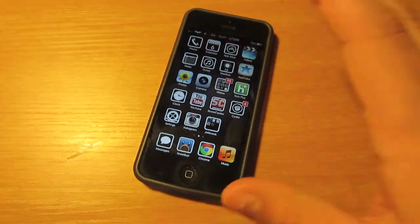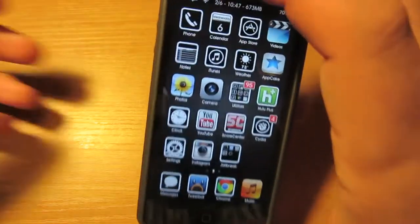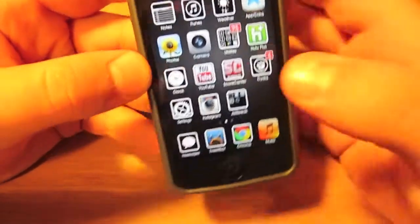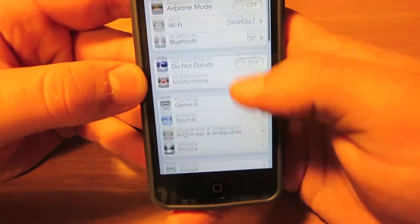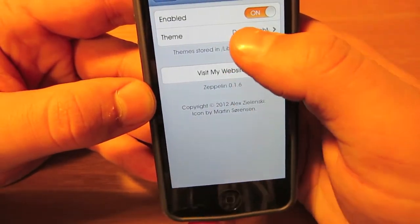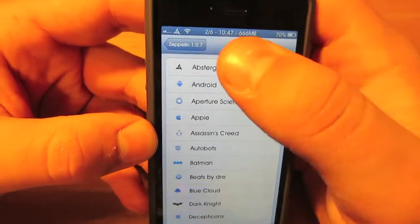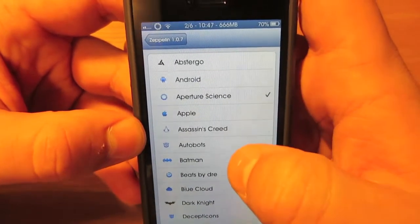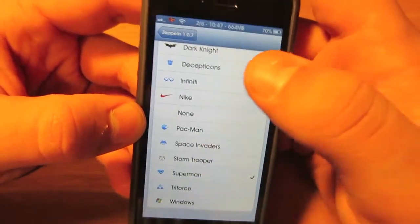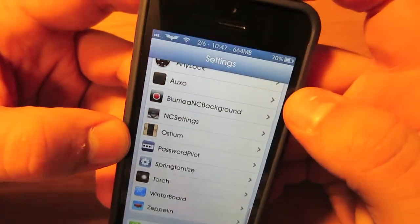The third tweak I have is called Zeppelin. You may have noticed it in the video already, but I have the Dark Knight — or the Batman logo — up as my carrier. Going into the settings, you actually have a lot of options to choose from. You can see many different themes, including the Nike logo, Superman, and plenty more. You can change it and it changes immediately — there's not even a need to respring. I personally think the Dark Knight is the coolest, because who doesn't love Batman? That is Zeppelin — it changes your carrier logo, and it's a great tweak.